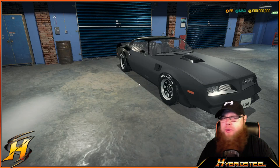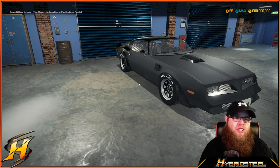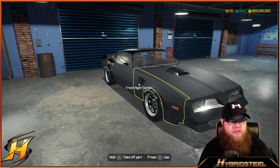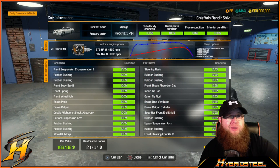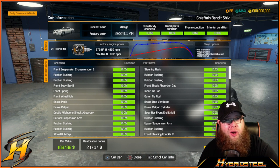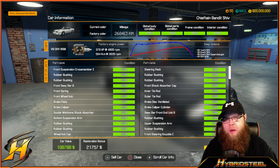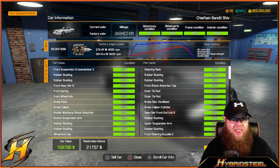Hello one and all, this is Hybrid Steel — thank you for joining me. This is the last video for our Chieftain Bandit and it's been fun. There hasn't been anything majorly hiccupy apart from re-changing the engine, but you guys saw that in the last video. At the moment this car is really raking in — we spent about 17 grand on the car itself, plus quite a bit on boosted parts, and the total is running up to 120–130,000.